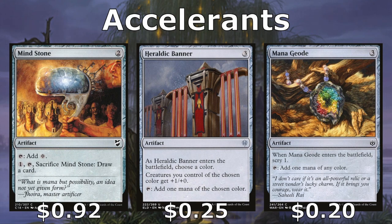For accelerants we have three mana rocks: Mind Stone, Heraldic Banner, and Mana Geode. When the Geode enters it allows us to scry one and we can tap it for black. Heraldic Banner enters and we choose black, making all of our black creatures get plus one plus zero, and we can tap it for black. Mind Stone taps for colorless, but we can also pay one and sacrifice it later when we don't need it for mana to draw a card.